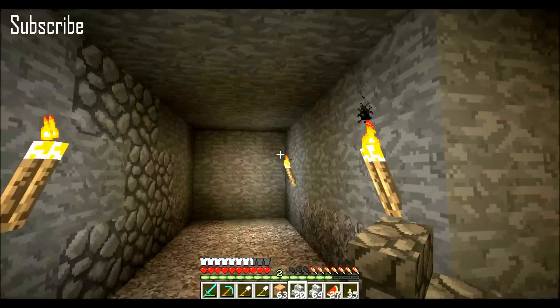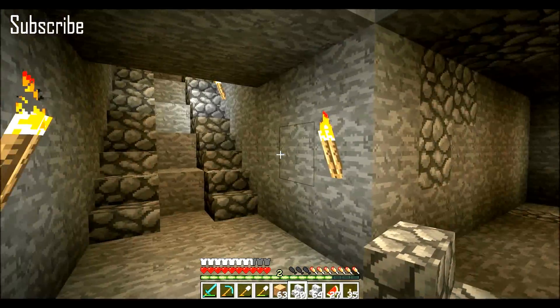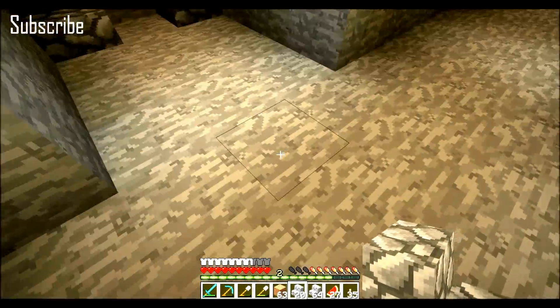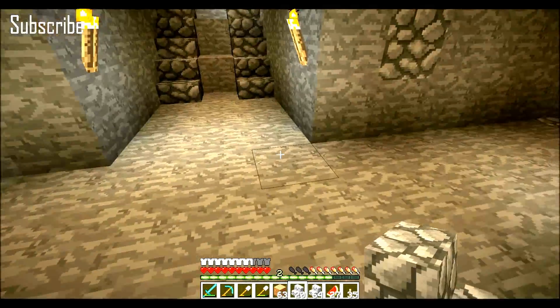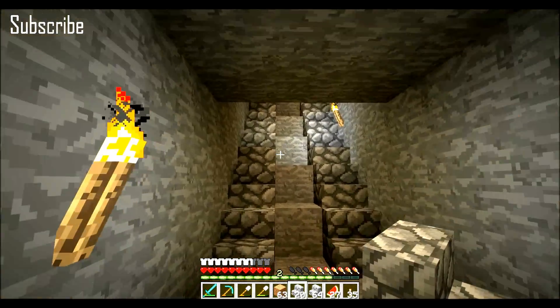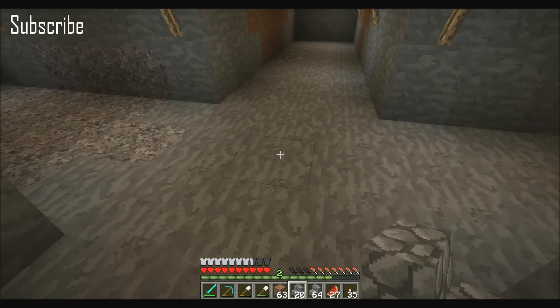Right here is where I'm gonna be branching off and mining. I've laid that out, and I'm gonna get a minecart system going here where I can just basically have a circle of minecarts. Then they can transport items back and forth — minecarts going up there, transporting items basically — so I can have a system here.